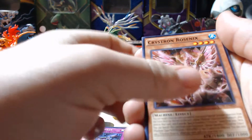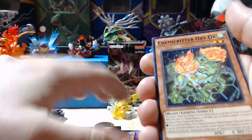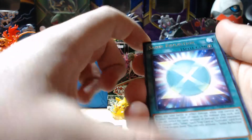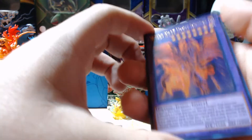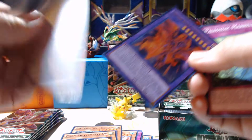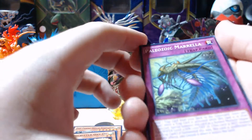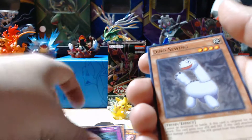Crystron Impact, Crystron Rosenex, Psyframe Multithreader, Chemicritter Oxi-Ox. Our rare is a Saber Reflection. And then we got a Meteor Black Comet Dragon — I believe this was also one of the more expensive ones. Paleozoic Marella, Dino Sewing, and Flower Stacking.